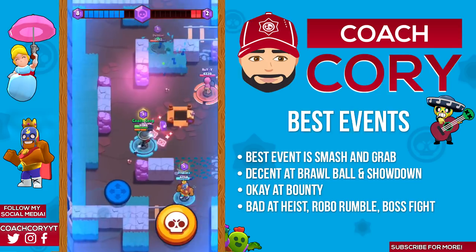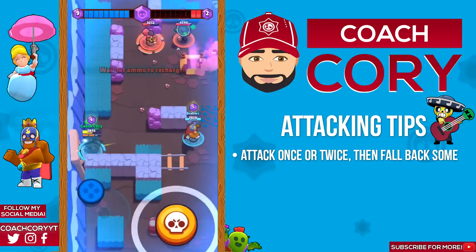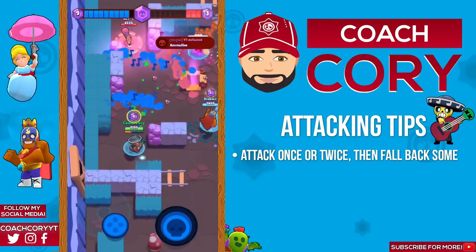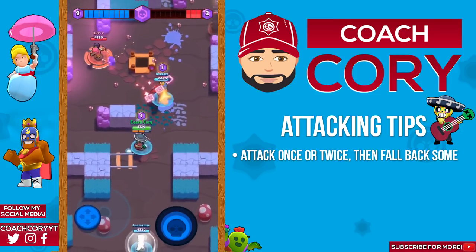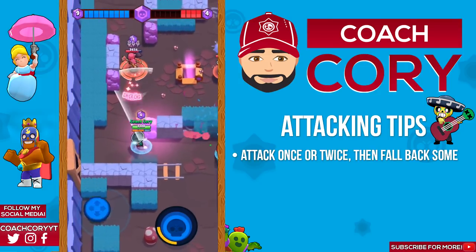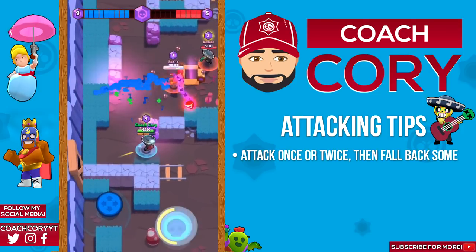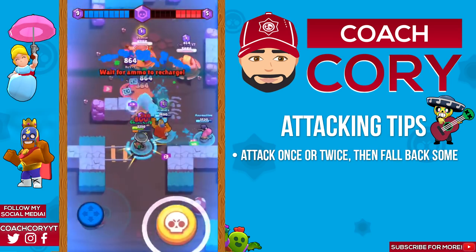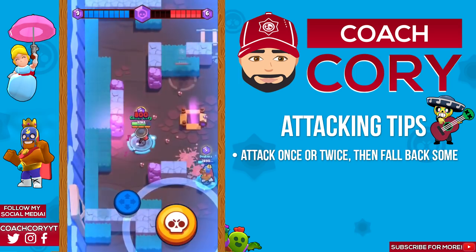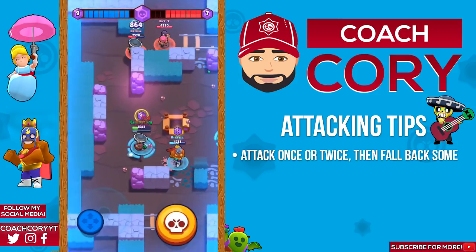Now let's go over some tips on how to use Poco's attack. Poco doesn't have much range so most of the time when you're attacking you're only gonna attack once or twice and then fall back until you can attack again. You're gonna be constantly going backwards and forwards while dodging potential shots. You don't want to ever get too close because Poco has such low damage per second — you really never want to be getting in really close unless they're gonna be two or three hits from death.